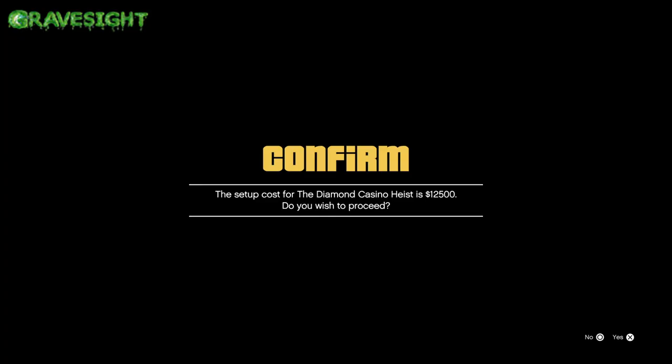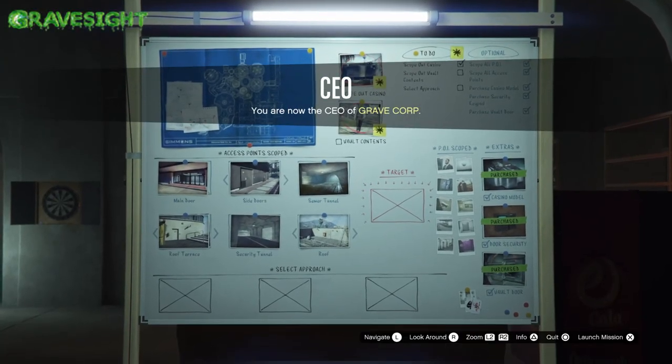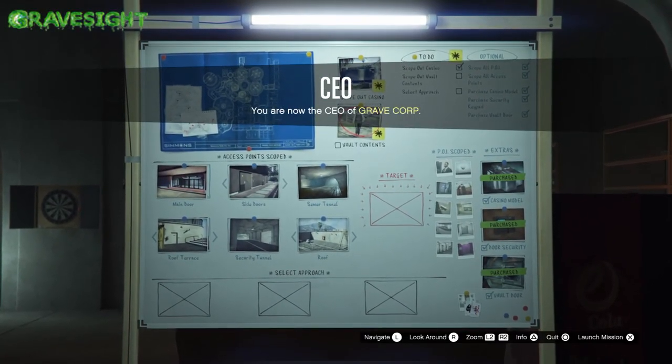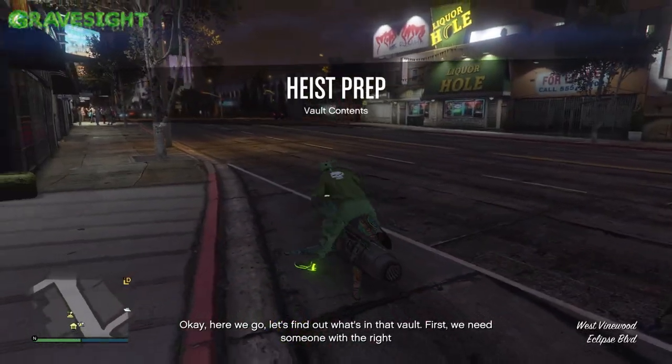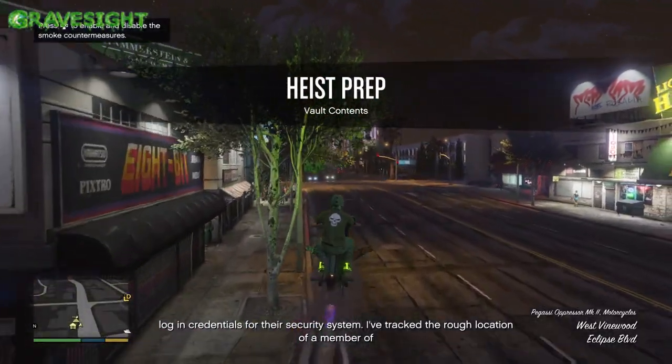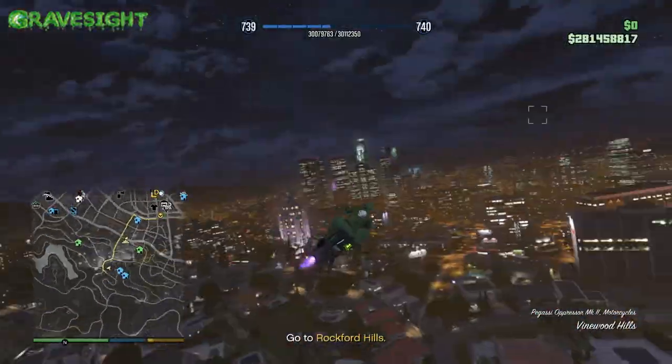So this week in Grand Theft Auto 5 the casino is dishing out diamonds, and we need to find those diamonds first. So what we're gonna do is we're gonna go over here to the board and we're going to scope this out. We're gonna need to get a security card real quick so we can get into the system and hack it, so we can get into the security feed cameras and see exactly what's going on.